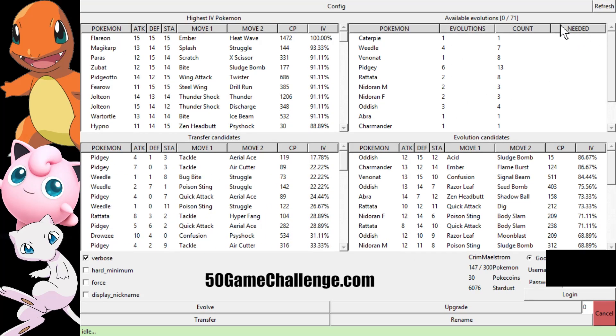Going over here is the Available Evolutions. For Caterpie I have one, Weedle I have four but I have seven Weedles total, Venonat I have at least one evolution I can do but I have eight Venonats. And if I transfer some out, I can have more. So this is a cool count of how many evolutions you can actually do, which is really nice.